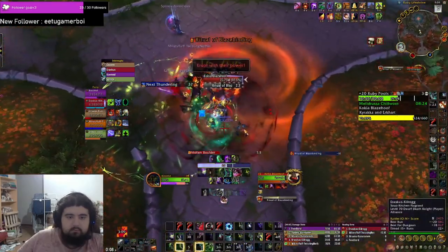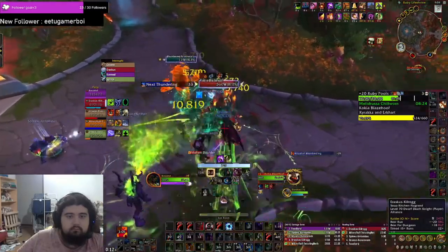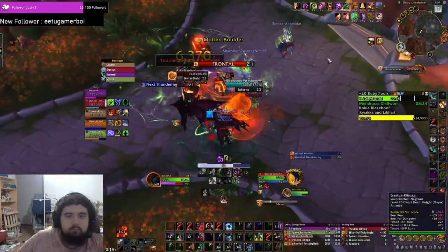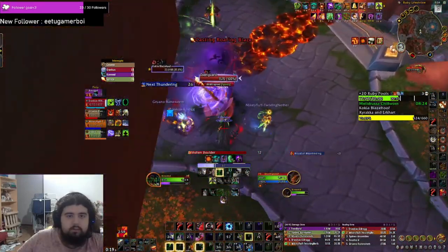On the second boss, the add and the boulder are both cast on random players. You want to bait the add forward on your root while baiting the boulder backwards. Other than that, just kill the add and interrupt it.